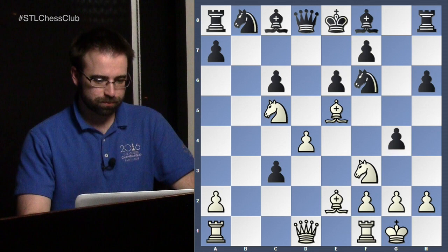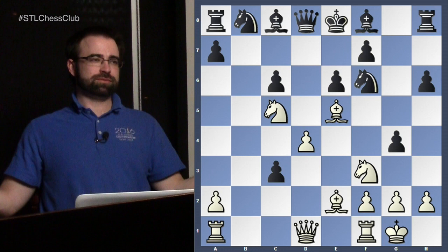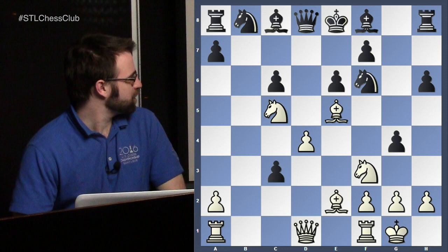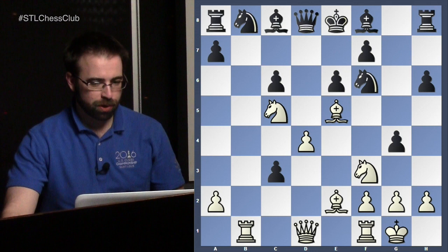Castle, g4, and now the only reason to show this game is this next move. I'll give you guys a chance — I attacked your knight. Let's get the audience involved: what would you do here with White? Rook b1 — okay, this is a very interesting move.